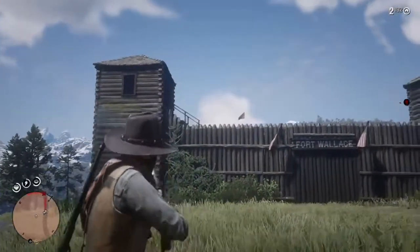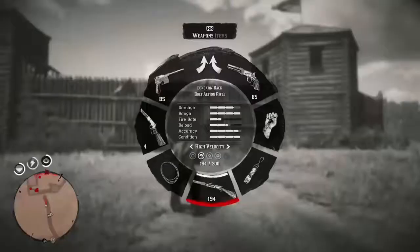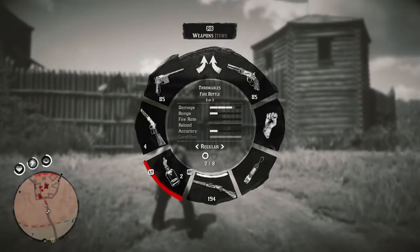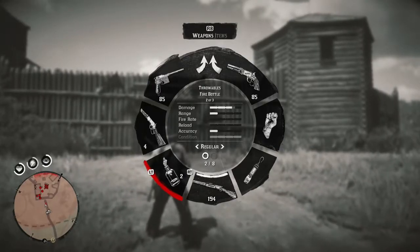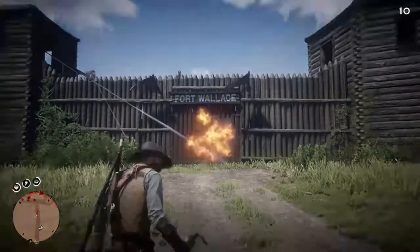If you get shot, your aim will sway and jerk, so you have to be able to work around that to perform a bump shot. Here's a fun little clip — I'm going to throw a fire bottle at the Fort Wallace doors to see if I could burn it down and get inside the fort.